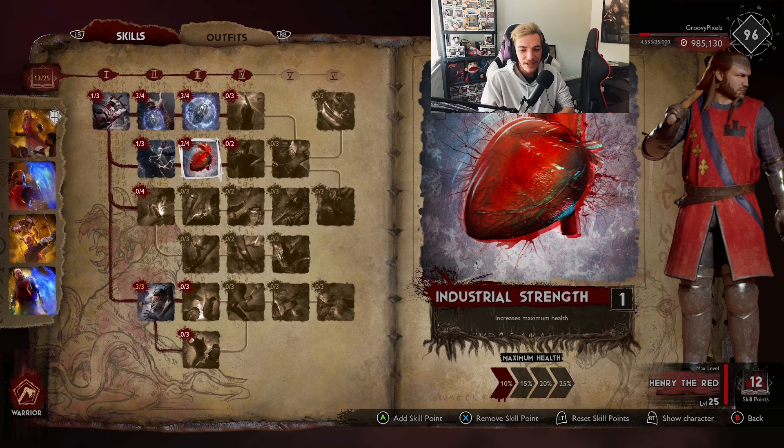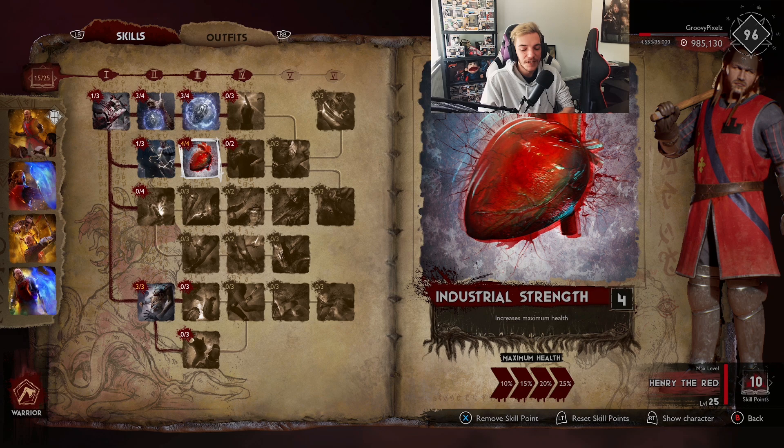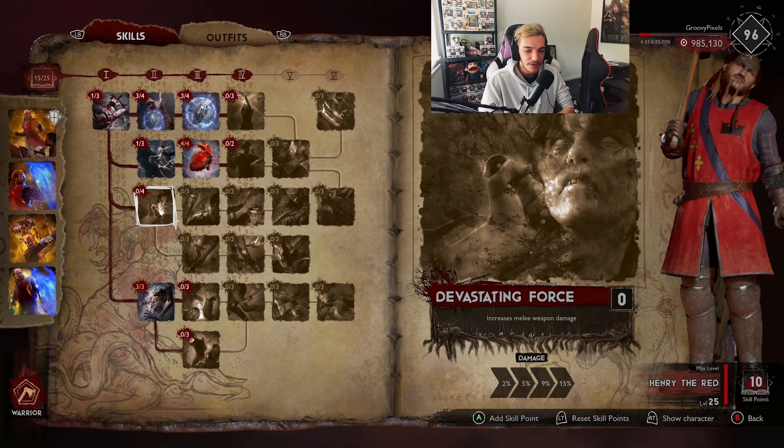The next one is Artful Dodger - one point is enough. Then Industrial Strength for that 25% maximum health. You really want this guy to be a tank, so increasing his health is very key.